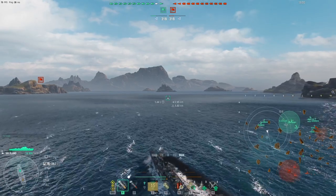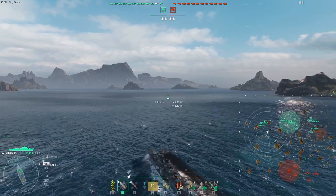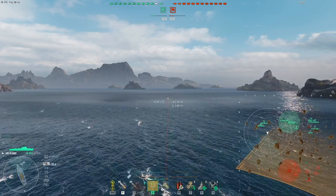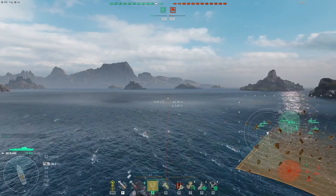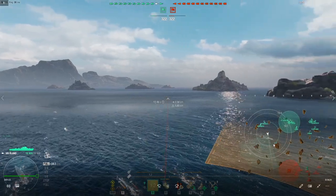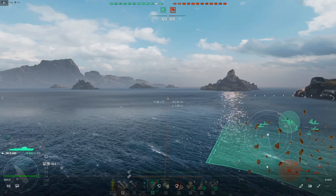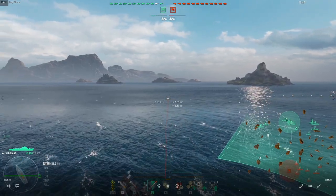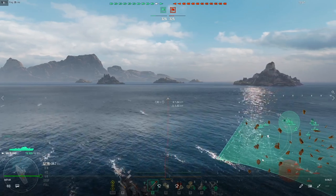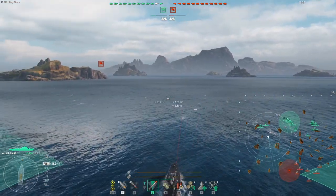There's no cap up here, so what I'm trying to do is take a path where my concealment circle isn't likely to bump into an enemy DD. I'm trying to get some early spotting — is there a cruiser or battleship pushing in anywhere — and then try to get torps off on them and maybe get some early torp damage.